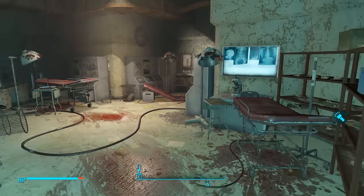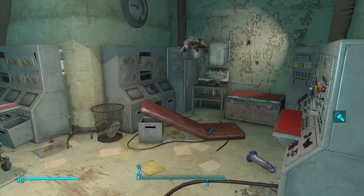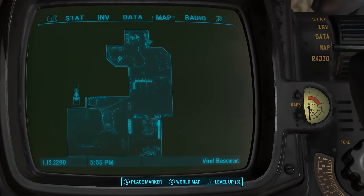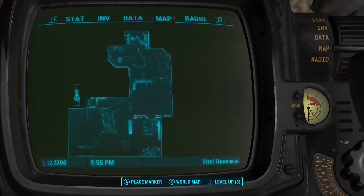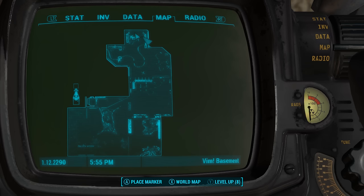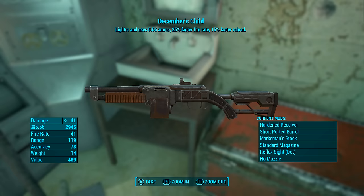Over the back of the room, next to the steamer trunk on a table, we will find December's Child. It is very important that if you get into this room you pick this weapon up, as once you leave this area the room can never be opened again, which will render December's Child unobtainable for you. On the local map inside the Vim basement, December's Child is found right here at the very northern point of the room where my character is currently standing. So be sure to grab the weapon.